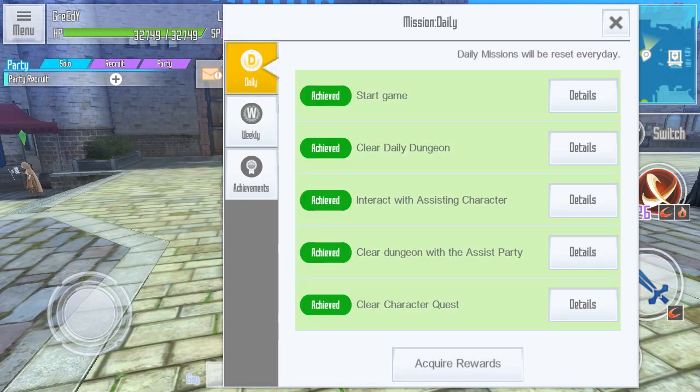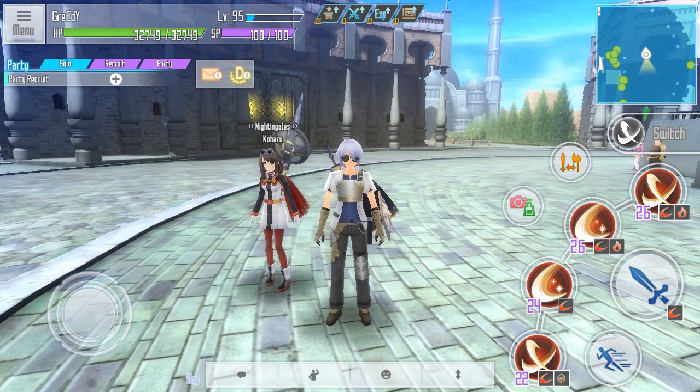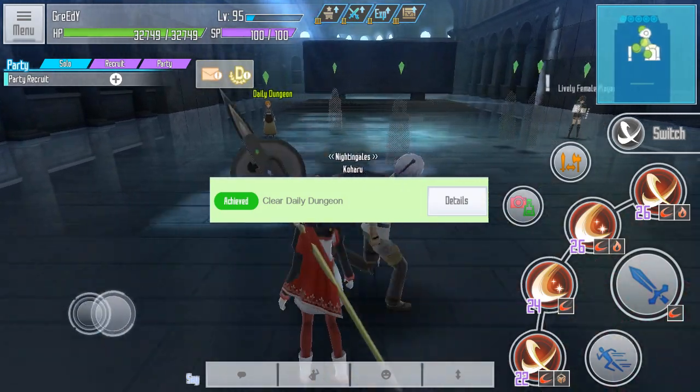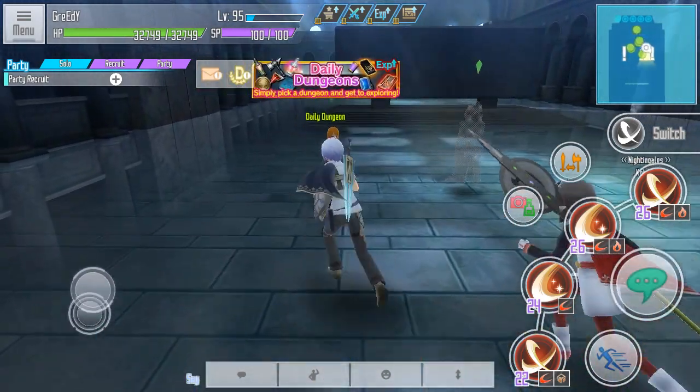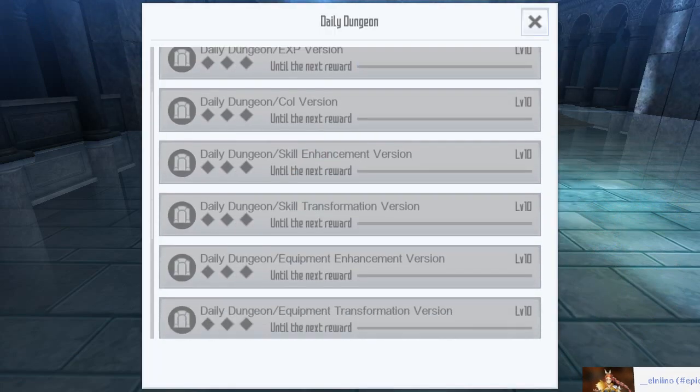To clear daily missions, it's already obvious, but to be safe I'm gonna show how to clear it first. Start the game — it means just login to the game and it will be cleared by itself. Next, clear a dungeon — you can clear this by talking to the NPC at Black Iron Palace, then just do any of the dungeons.